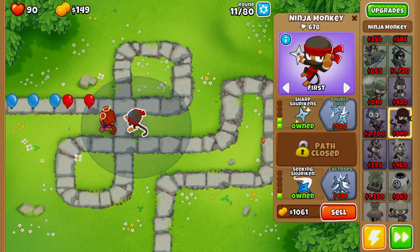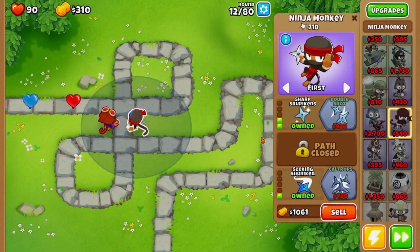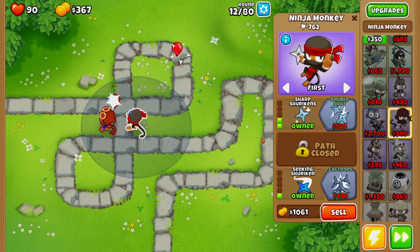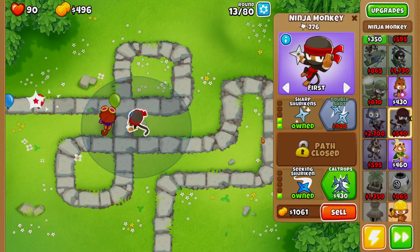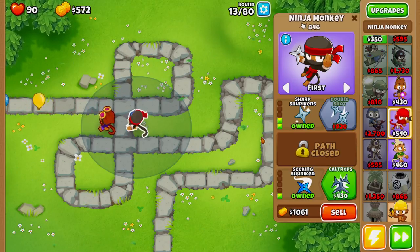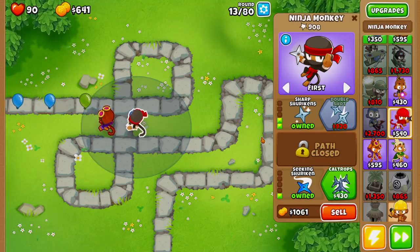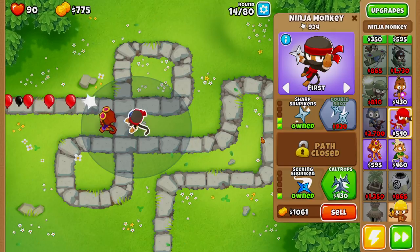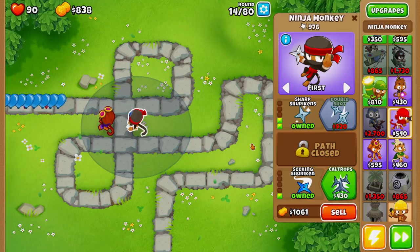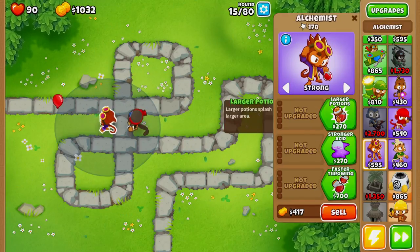Next we're going to be buying Seeking Shurikens. From this point we are good for the start of alternate balloon rounds. This will work for a majority of maps, even past some of the beginner modes. The reason this strategy won't work on some expert maps is because those maps are more complicated — I will be doing another guide for harder maps, but at this point in the game this is more than enough.